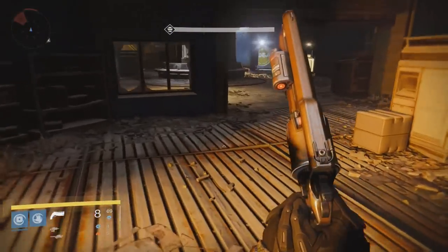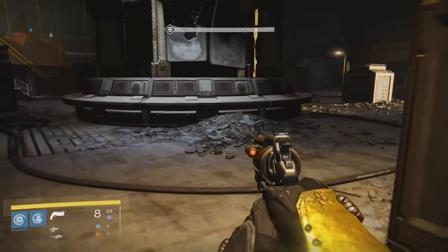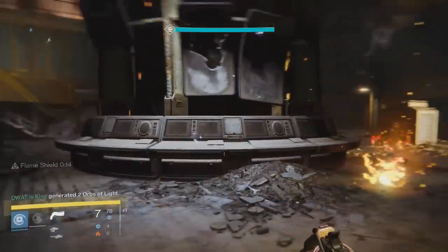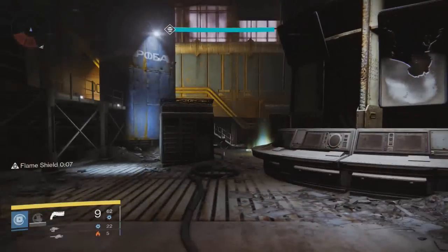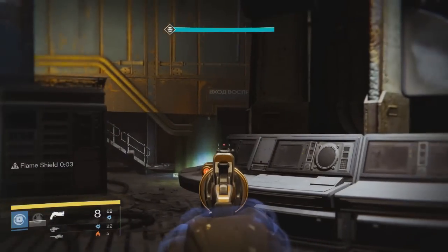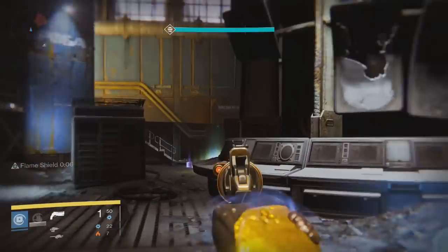You're going to notice that there are two thralls that just keep spawning over and over. What you're going to do is simply shoot one and melee the other — I think that's the fastest way — but you can shoot them both if you want, whatever's faster. Just keep shooting these thralls as long as you want to get your materials. That's basically it. Hope you guys enjoyed this video. Drop a like, let's try to reach at least 200, and subscribe if you're new because I do upload Destiny daily content. I'll catch you guys in the next video — peace.